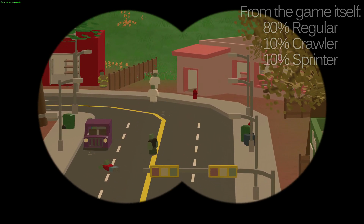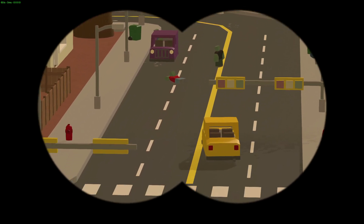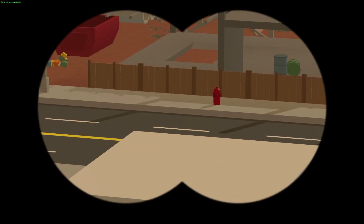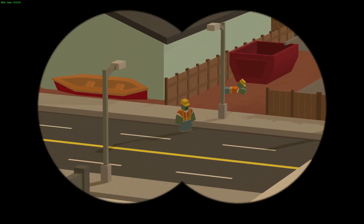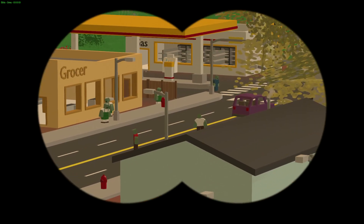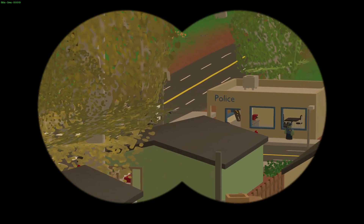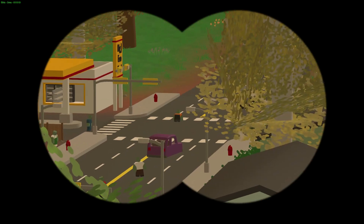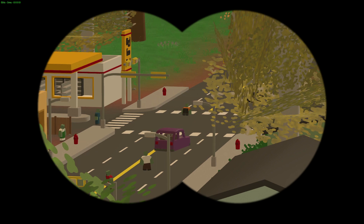Looking around, you can see we've got a whole lot of regulars, a crawler zombie right there, another regular one, another crawler zombie right there, another ordinary one — no sprinter zombies yet, and bunches of ordinaries. There we go — there's one sprinter zombie right there. As you can see, it's just sitting on its hands and knees, and if we were to approach it, it would start to run at you really fast.